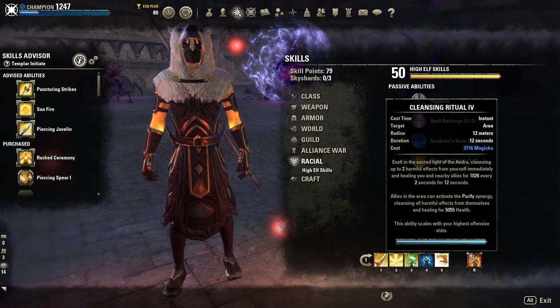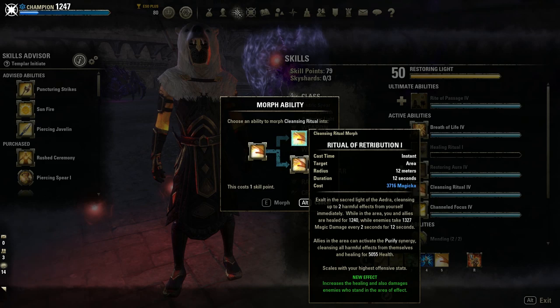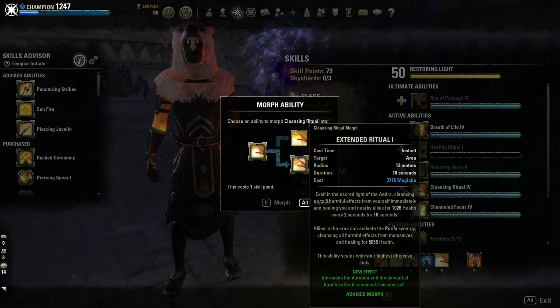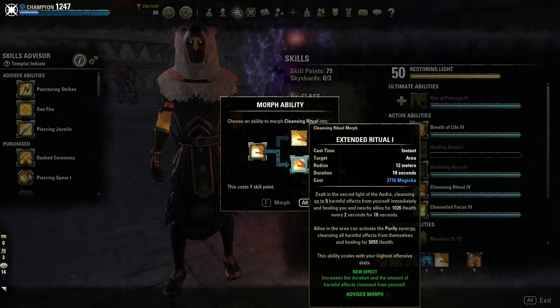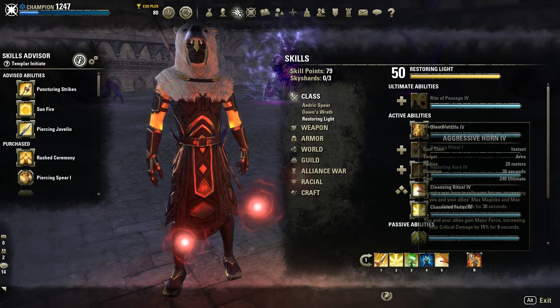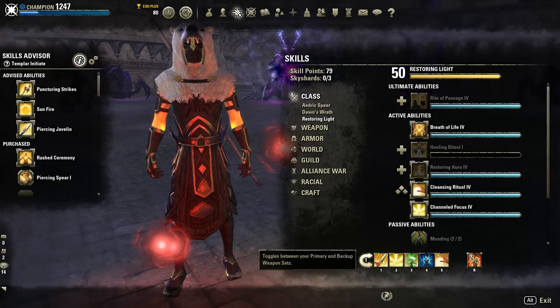We have Cleansing Ritual — the morph is personal preference. If you do Ritual Retribution the duration is 12 to 15 seconds, which is about how long Mulaamnir stays in one spot anyway. If you don't want to worry about refreshing, you can go Extended Ritual, which more than covers the group's entire stay at a module location. The ultimate here is Aggressive Horn — very important because it gives the group major force and max magicka and max stamina. The faster this fight is the easier it is.